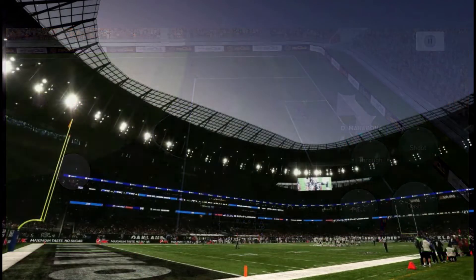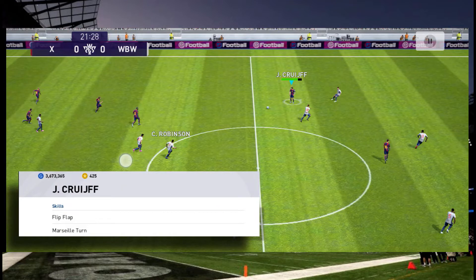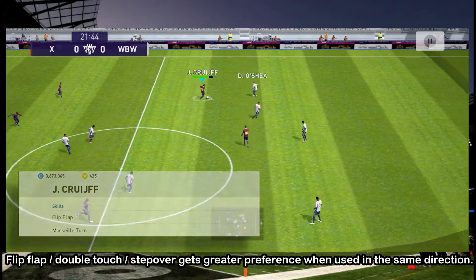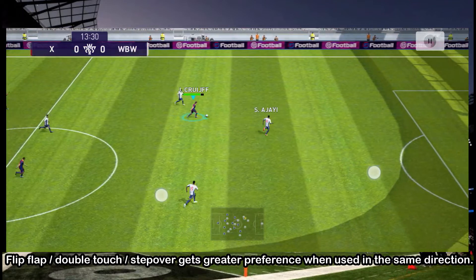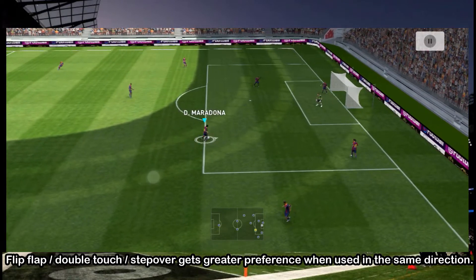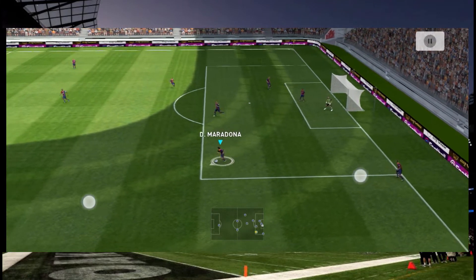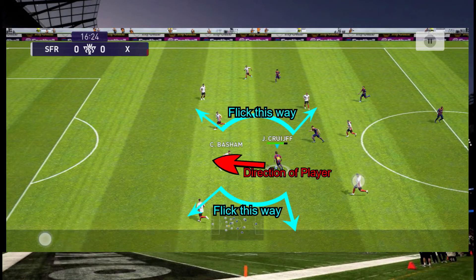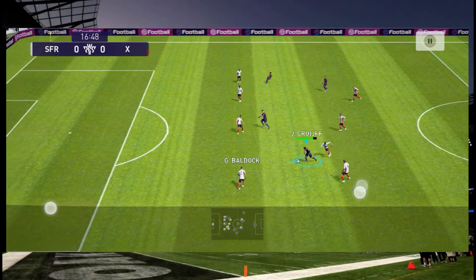There's one very important thing to keep in mind: if your player has flip flap or double touch, do not swipe in the same direction your player is moving, otherwise the Marseille turn fails and some other skill like double touch or flip flap comes in instead. Also do not swipe in the direction right opposite to you, as the player will probably do a step over. It is always better to flick at an angle between 0 and 120 degrees.